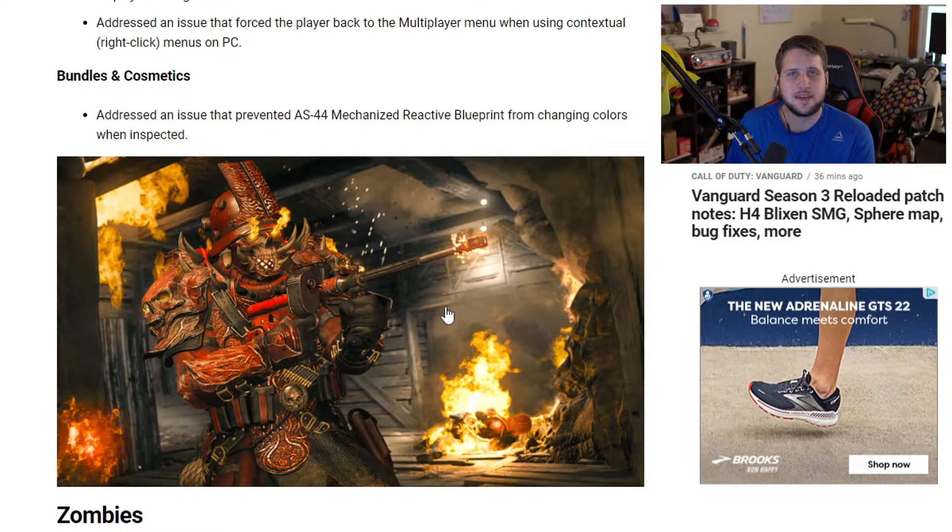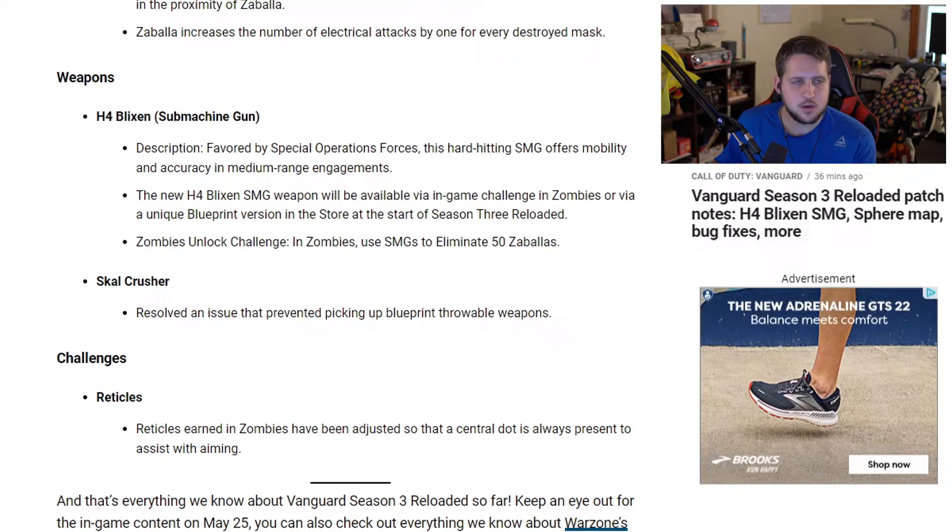Moving from Vanguard to Vanguard Zombies — for enemies, we have updates to Zabala the Deceiver. They've shortened Zabala's mask swap animation to reduce invulnerability time. Players can now deal damage to Zabala's body but should continue to focus on the masks. Zabala's electrical attacks are more lethal but should now spawn within line of sight or in proximity to Zabala. Zabala also increases the number of electrical attacks by one for every destroyed mask.